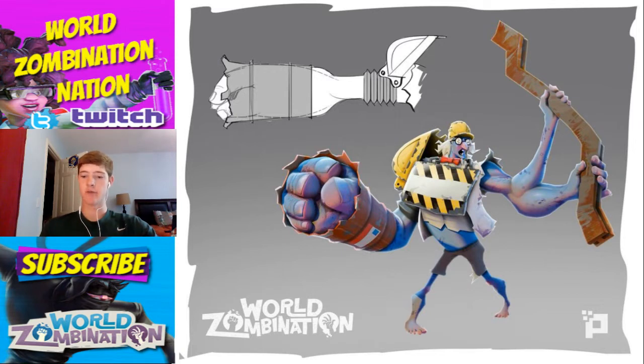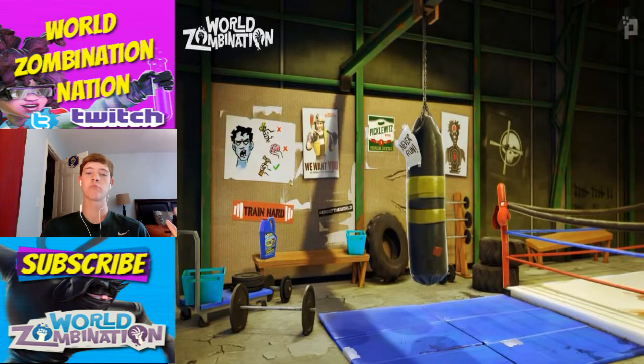That's pretty much covering some of these sick-looking new evolutions and character designs. Something else I want to show is this newer picture — this is the survivors' pretty much little training area. It looks so cool. I love the fire chief in the background saying 'we want you' and stuff like that. I just love everything about this picture. I can't wait to get in there myself and just have fun with this great new update.